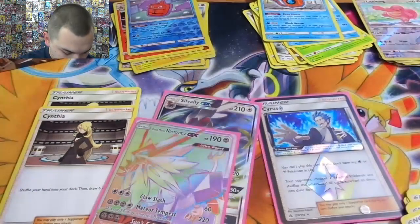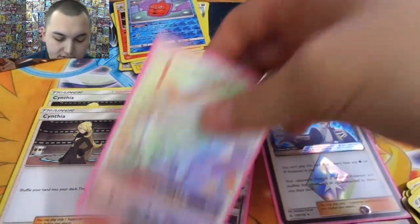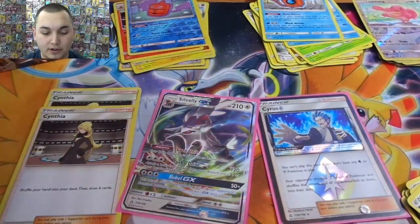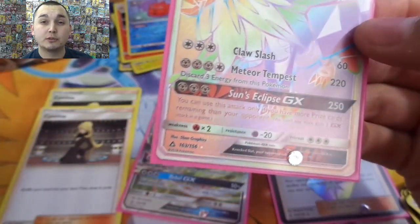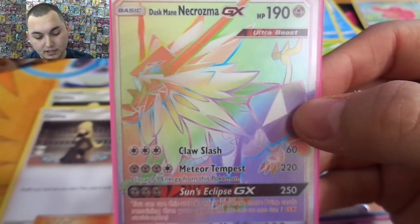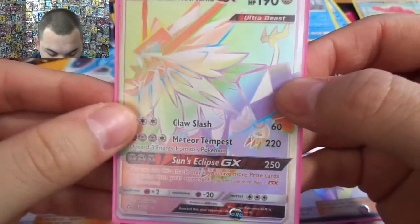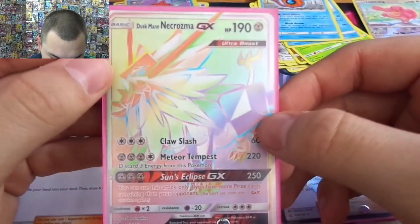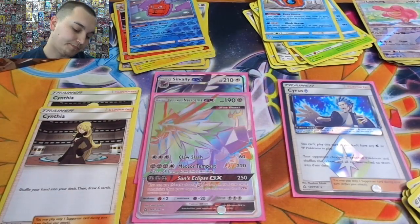Nice wash Rotom as a reverse rare. So let's go over this — Dusk Mane Necrozma. Claw Slash for three colorless does 60. Meteor Tempest does 220 — you need three metal one colorless but you have to discard three energy. But again, you get the Solgaleo prism and the Magnezone and you'll just accelerate it right back. And then Sun's Eclipse does 250, but you can only use this attack if you have more prize cards — playing from behind. 250 knocks out everything including Charizard.